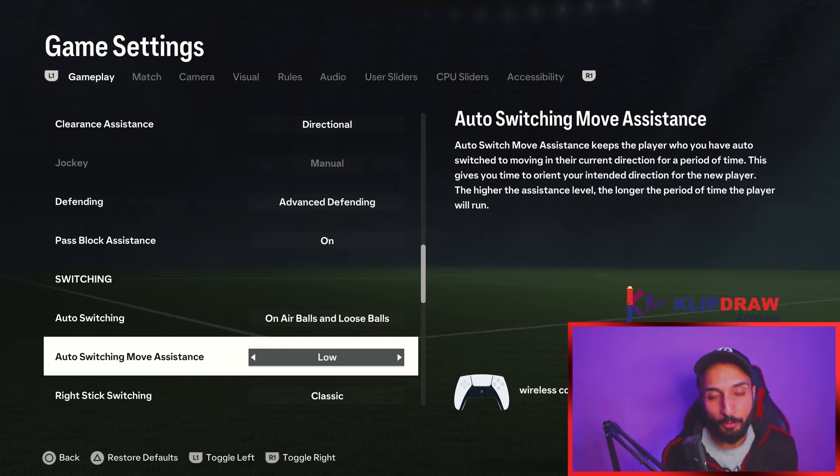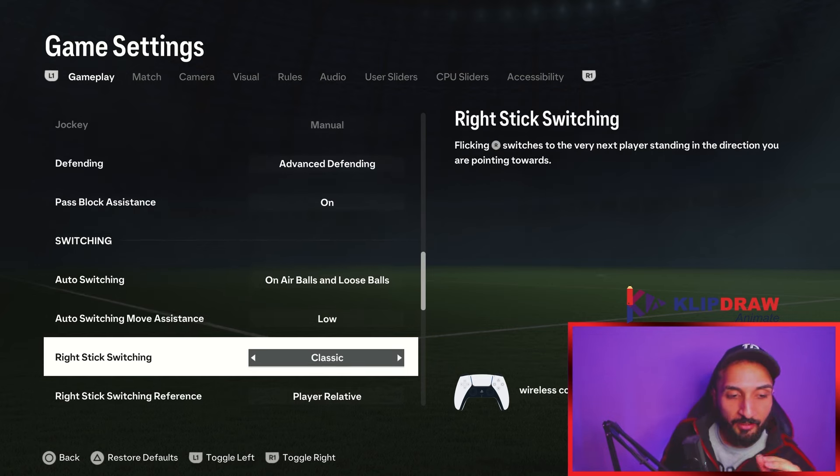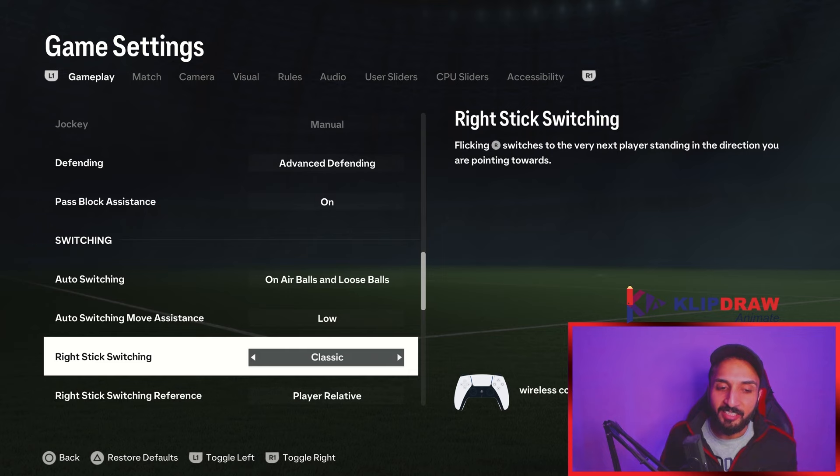Auto switching move assistance is going to be low. Most people use none and that is probably the best setting, but I am used to low and don't feel the same when I switch to none — so I keep it at low. You might want to try none. Right stick switching: classic.